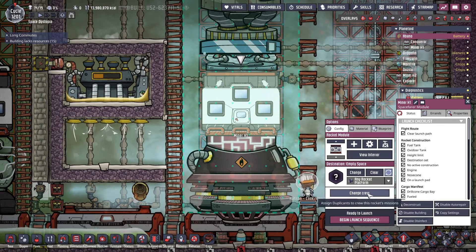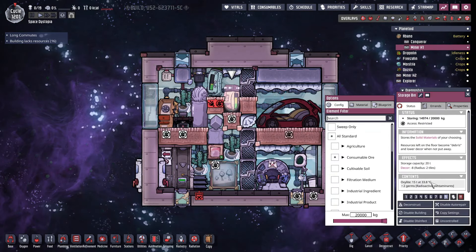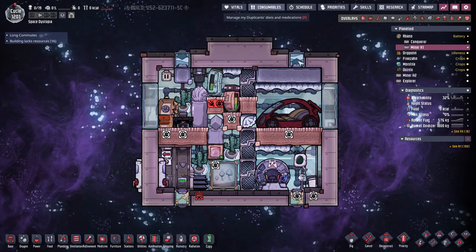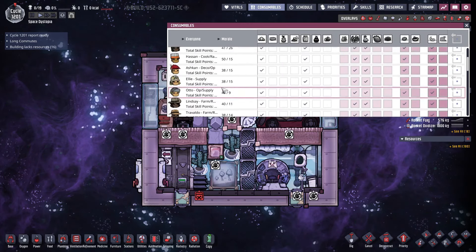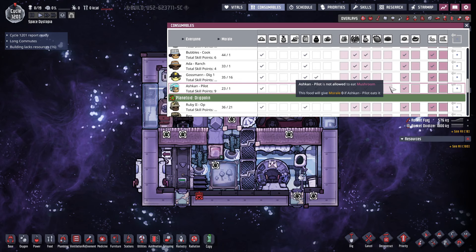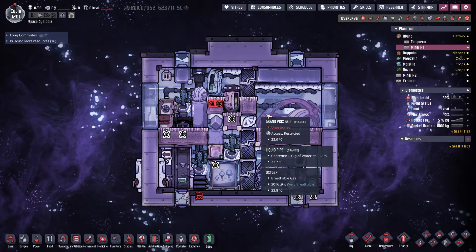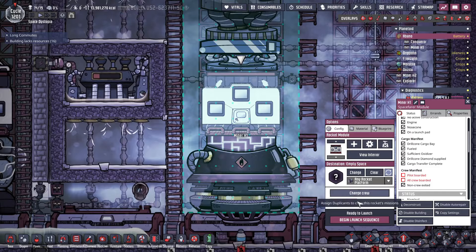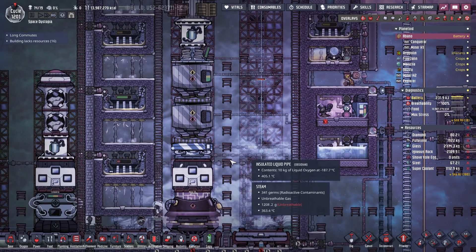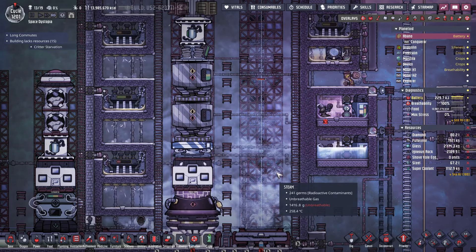Let's check the crew - it was Ashkan, if I remember correctly. Yes. One more check: what is the food in here? The berry sludge, so we have to make sure that Ashkan can actually eat the berry sludge. Ashkan pilot - Ashkan is already allowed to eat berry sludge, which means I can send off the rocket without any issue. Let's just speed this up a bit. And there is Ashkan, and the rocket is on its way. Very nice.